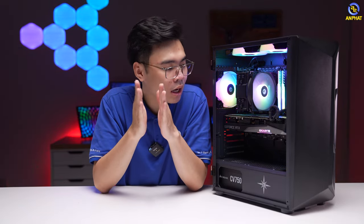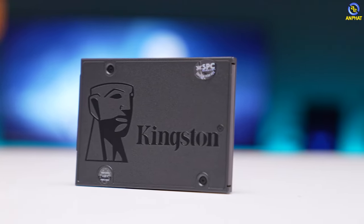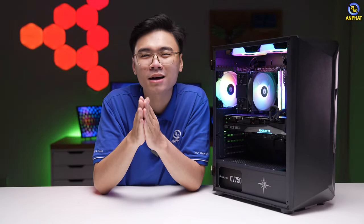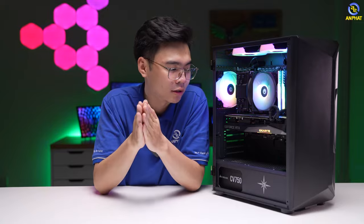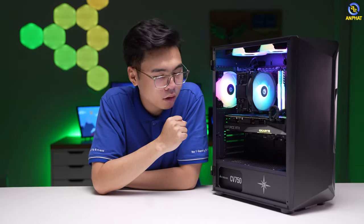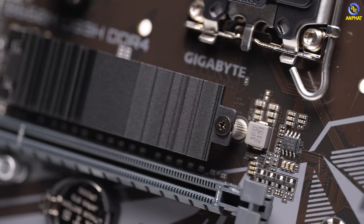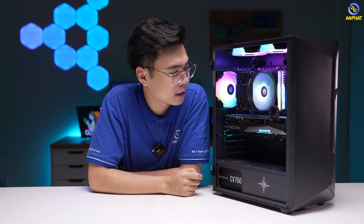Còn về thành phần SSD, với những cấu hình như thế này thì anh em sẽ thoải mái lựa chọn thôi. Chúng ta có thể sử dụng những mẫu SSD M.2 NVMe, hoặc anh em nào thích dung lượng cao hơn thì hoàn toàn có thể mua thêm những ổ SSD SATA bởi vì SSD bây giờ mức giá rất tốt. Một số thương hiệu anh em có thể cân nhắc như Kingston. Mặc dù trên main có hỗ trợ những khe M.2, nhưng khi đã cắm hết rồi mà anh em vẫn muốn mở rộng lưu trữ thì hoàn toàn có thể mua thêm ổ SSD SATA gắn vào để sử dụng.